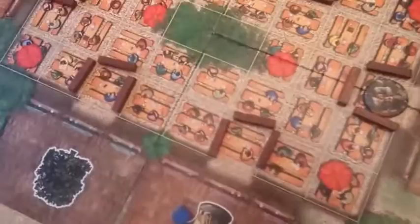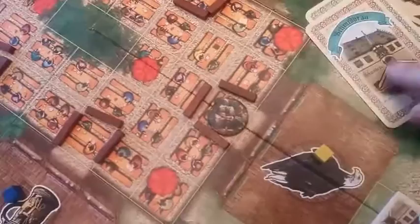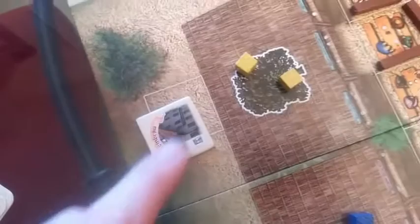Now looking at yellow: yellow has the eagle, so he places a marker there, then this beer garden, then the one with the deer or elk — another one for that place — and then the one with the tree, which is down here, for his sixth placement. Once these cards are revealed, they are removed from the game. Yellow has two markers in the tree garden, supplied by a brewery where he has no influence.